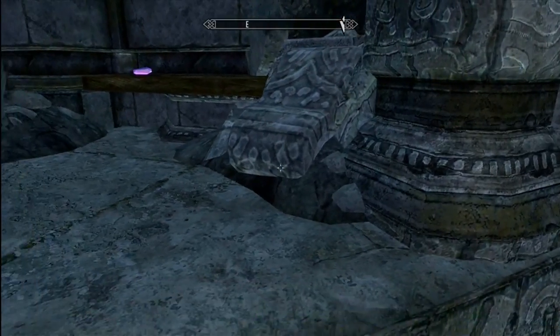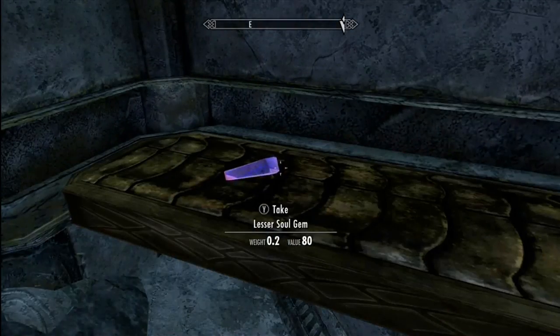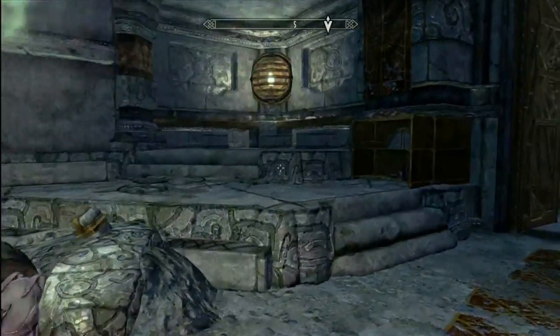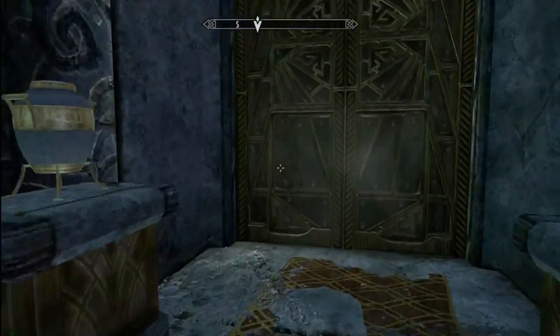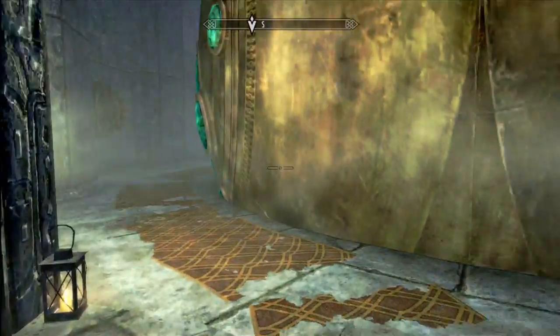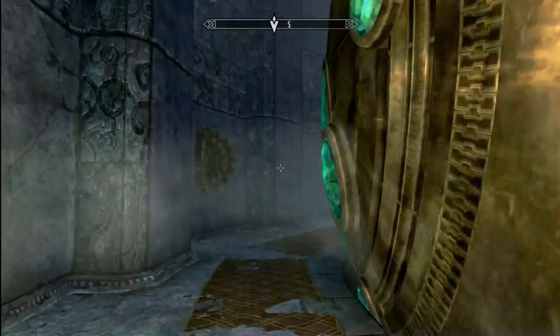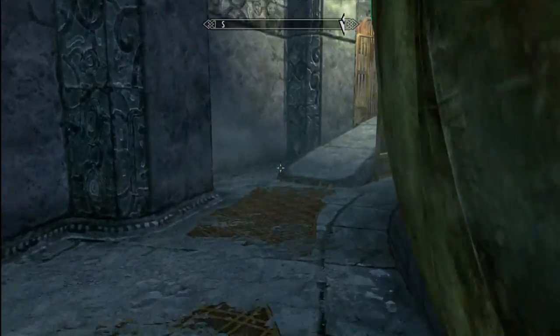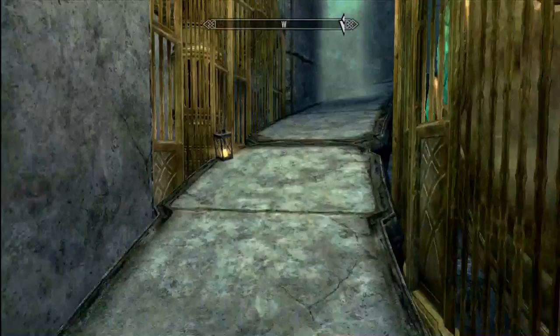What have we got? We have what looks like a soul gem that's still rolling back and forth - that's really weird to find sitting here. I guess there are Falmer nearby. We'll have to use extreme caution. We're already there. Sweet! See the giant ball? That's important. We'll be doing something with that in a moment here.